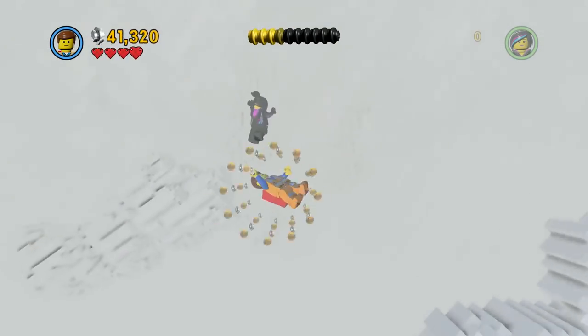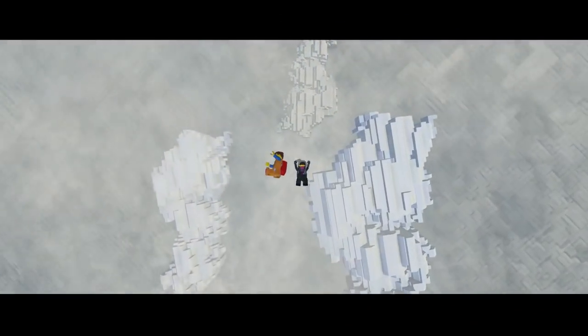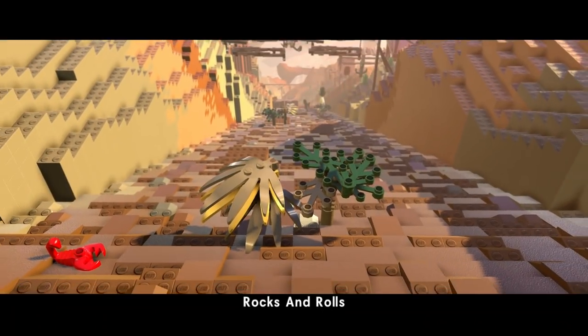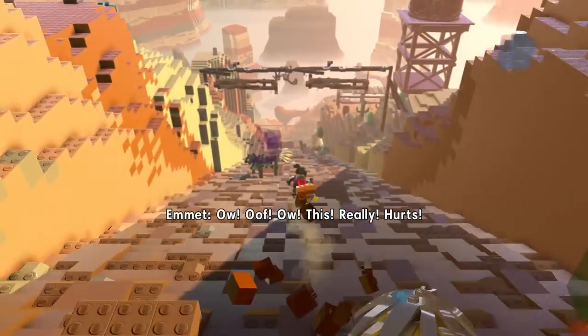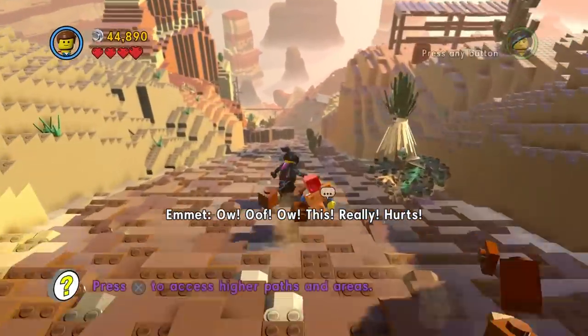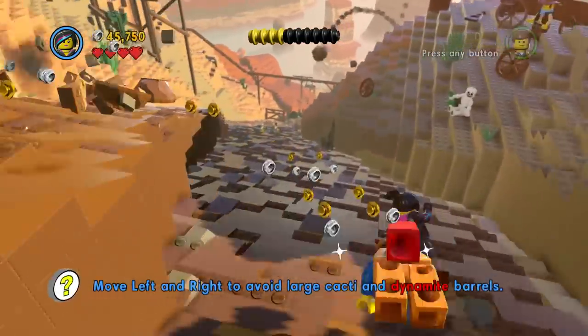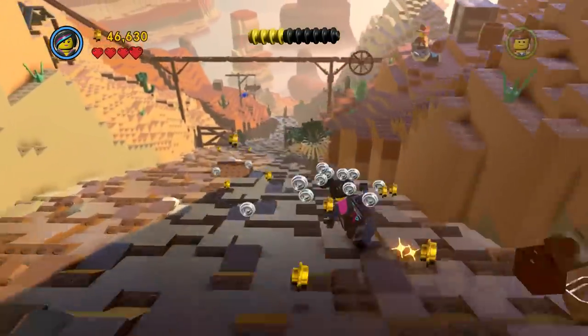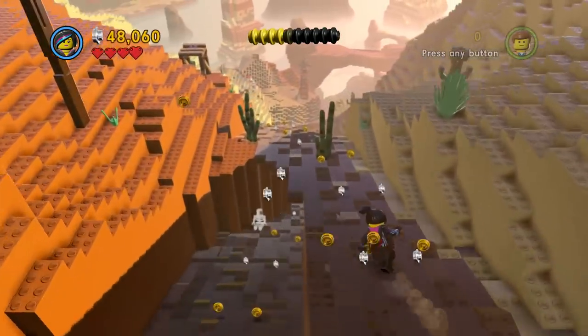Okay, here we go. Emmett is playing alongside Wildstyle. I am Emmett, but I want to be Wildstyle - she can do the awesome moves. Do you have to glide along here? Get the coins - I think I'm going to say studs.